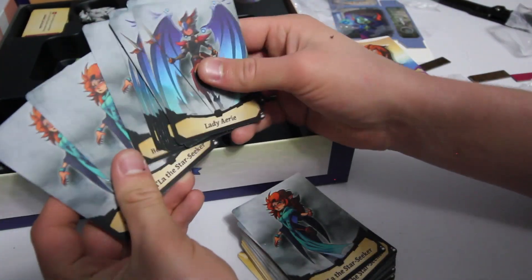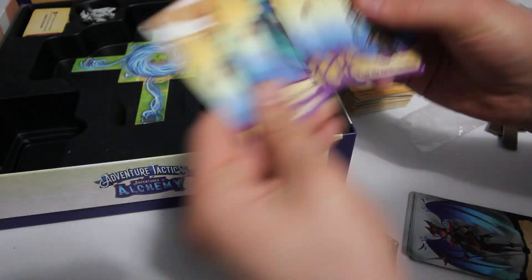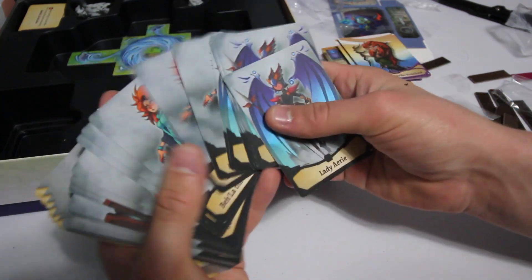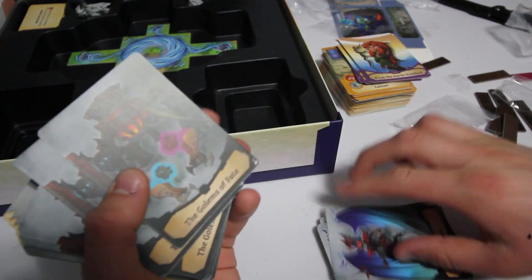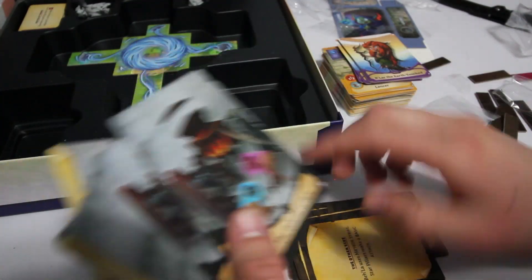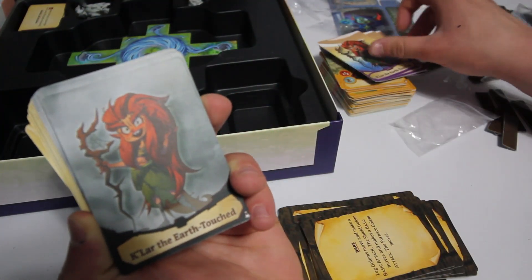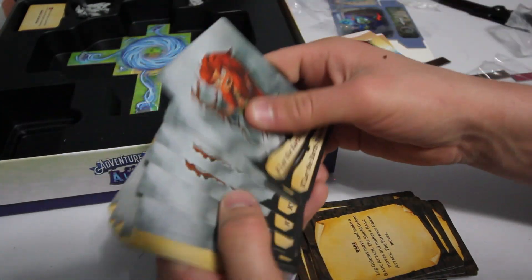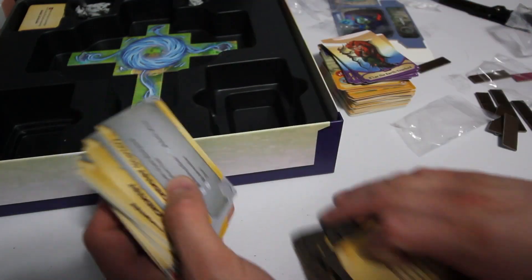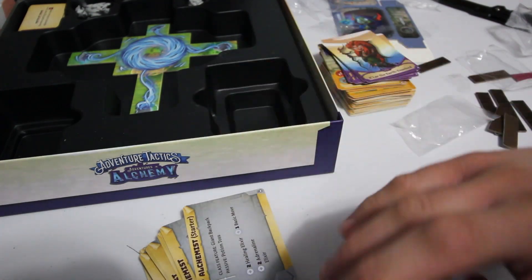And then we have some bosses. So we have Lady Aerie — that's interesting. Bella the Star Seeker is one of the allies here but also one of the bosses — so that's interesting. I'm not going to look at these too much; we can just look at the art and get a feel for what you're playing against. We have the Golems of Fate, which looks very awesome. Then we have Kalar the Earth Touched, who is one of the other allies we have here. Chieftain Maple. So that's five bosses there — kind of neat.